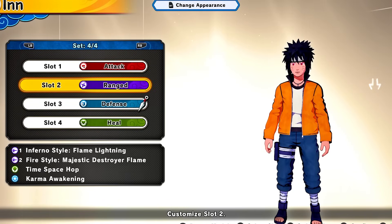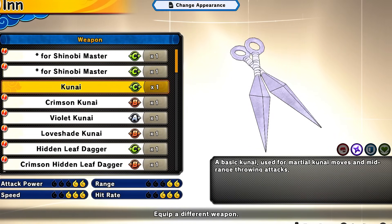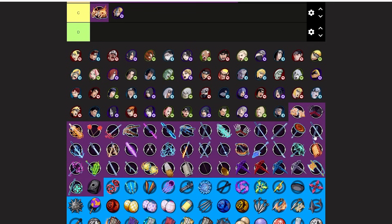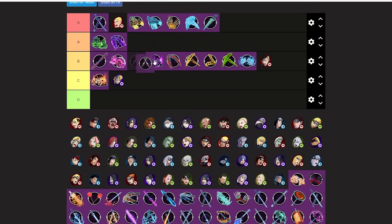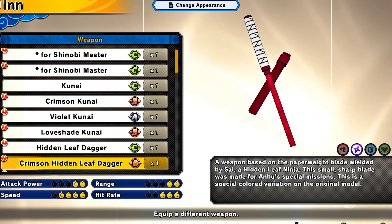Moving on to range weapons. Starting with Kunai — the combos are trash but you can spam triangles which makes it a little better. Kunai is B-tier, actually really trash so I'm putting it D-tier. The combos are so bad but the triangle spam is something. All color variants are the same.